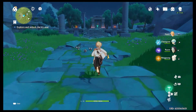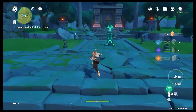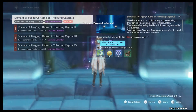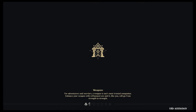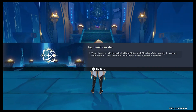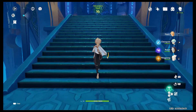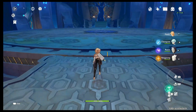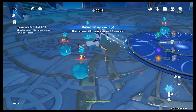Leyline Disorder: your characters will periodically be inflicted with slowing water, greatly increasing your skill's cooldown duration until the hydro element is removed. Some domains have little modifiers — like all characters do extra physical damage, or all characters will be inflicted with frost causing them to move slower. So just be aware of that whenever you bring characters in. This is a water domain, which is why it recommended those elements. So Chongyun is going to be way strong here — and since his ice circle gives everybody else ice, this is going to be a piece of cake.